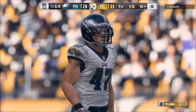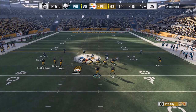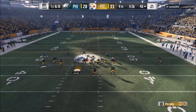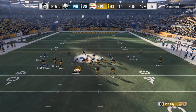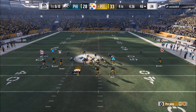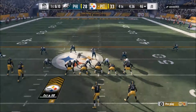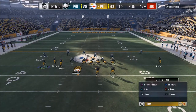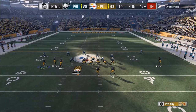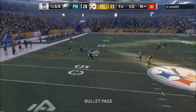One of my favorite things to do out of the cover four is to take the middle linebacker that's in a yellow zone and put him in a deep blue zone, making it a cover five. Stuff like that is really, really powerful for your defense because it forces the offense to take what you give them. If they don't do that, they're in trouble.